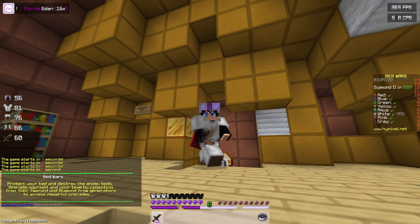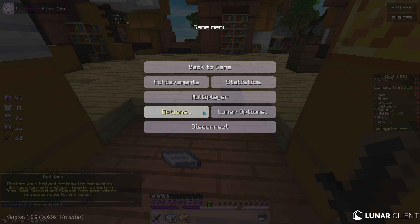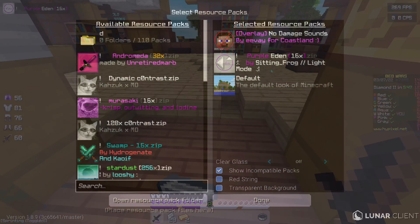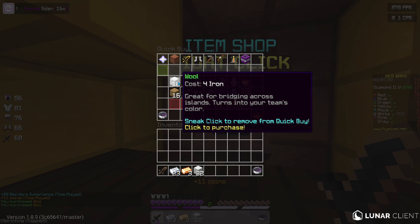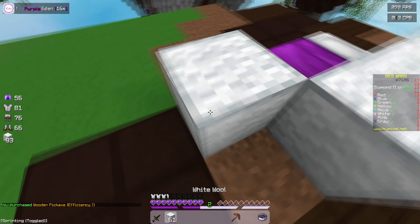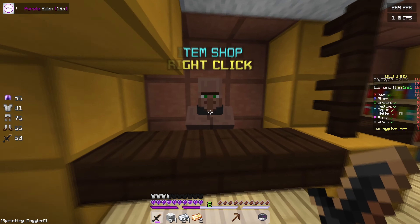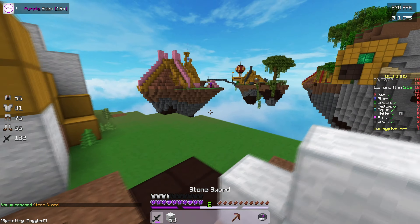These particles are so nice. The third pack of the video — and definitely one of my favorites if not my favorite from this video — is going to be the Purple Eden 16x pack made by Sitting Frog. This is the light mode version, which I'm guessing is different from the dark mode version because the inventory is white instead of black. I just really like these types of swords after playing UHC for a long time.